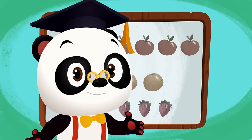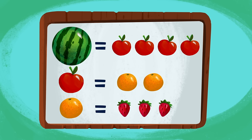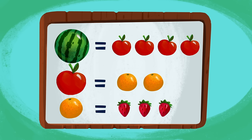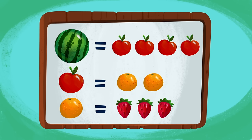Awesome! Let's take a look at Moo's exchange rate! One watermelon equals four apples! One apple equals two oranges! And one orange equals three strawberries!